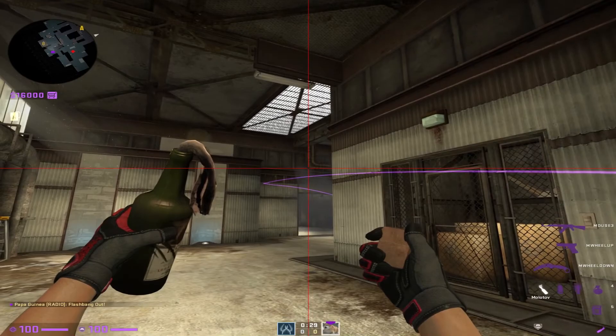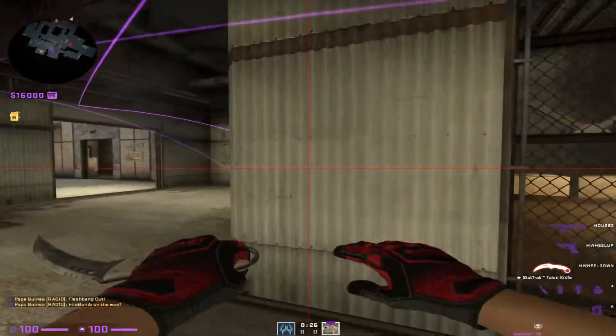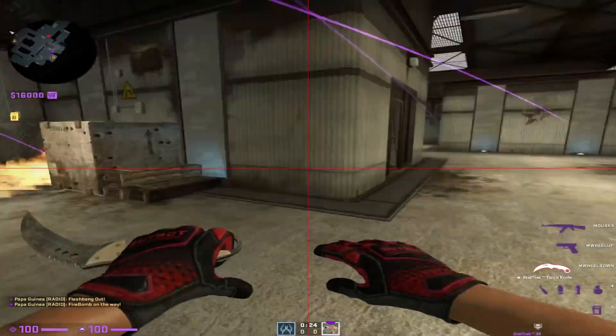Molly boxes. Look under this pipe right here. Run and throw it. That'll get rid of boxes.